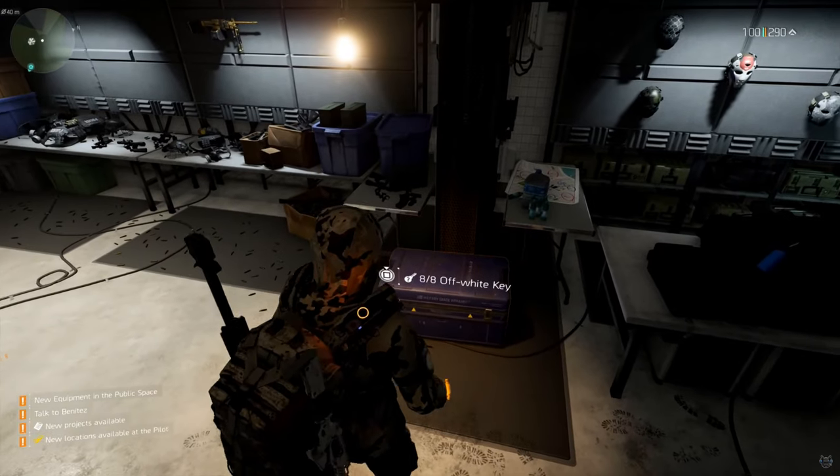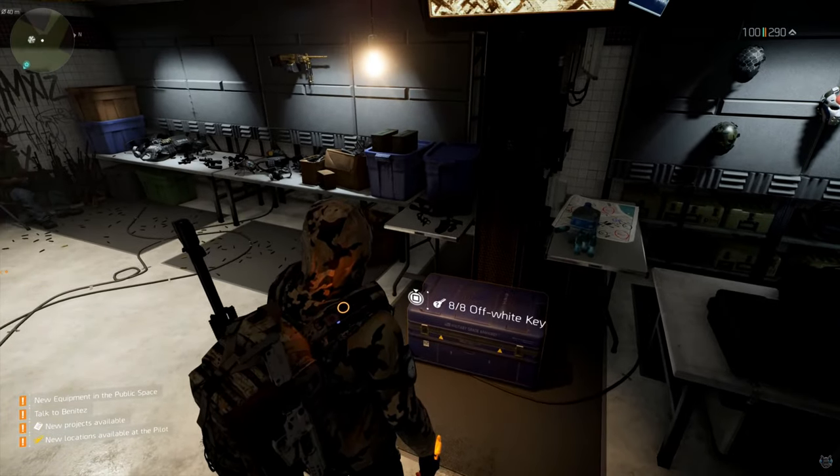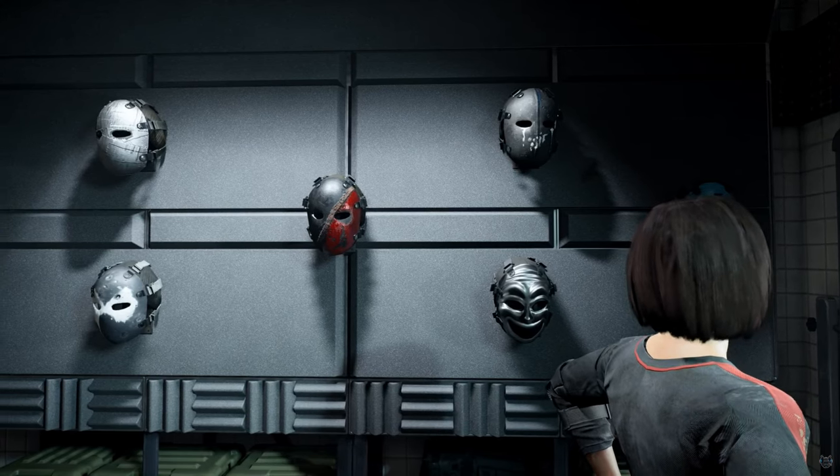You're going to need to go to the Haven, and at the Haven you'll go over to this box that says '8 of 8 Off-White Keys.' Some of you guys might have zero of eight — well, you need to complete the 13 hunters in New York City.